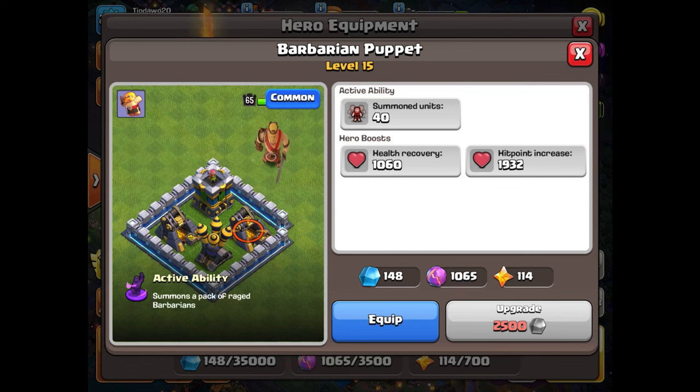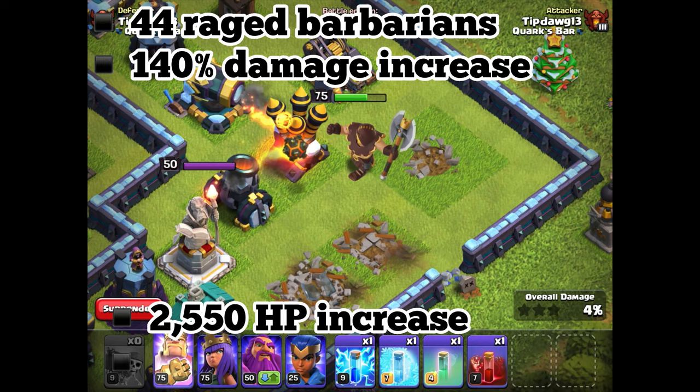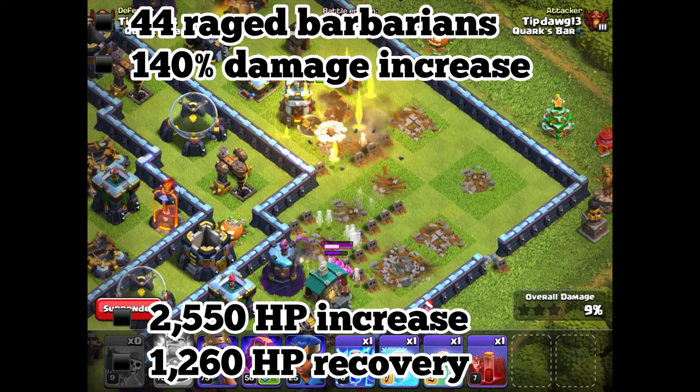Fourth we have the barbarian puppet. At max this ability is unique in that it summons 44 rage barbarians, gives a 140% damage increase, a 2550 hit point increase, and a 1260 hit point recovery. With the addition of the rage barbarians, this piece of equipment definitely rivals the rage vial in viability on the battlefield.